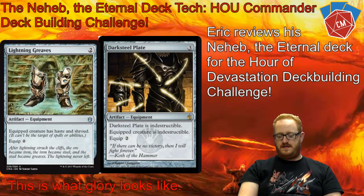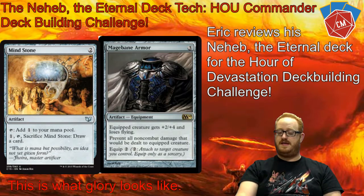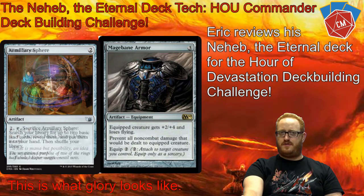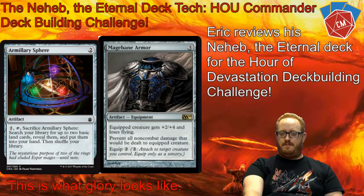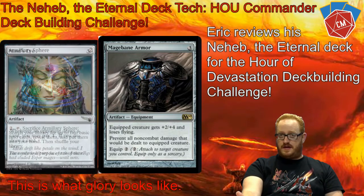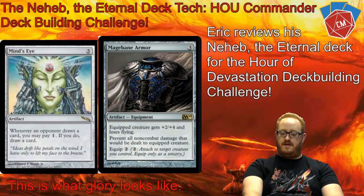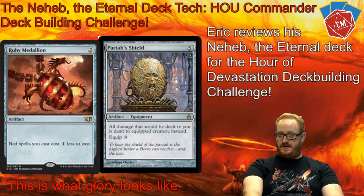A second version — not as good, but I think it's really cool. I think it's from M10. I remember pulling these in packs — the Mage Bane Armor. I think it's plus two, plus four, loses flying, but it survives all non-combat damage, so you prevent all non-combat damage to the equipped creature. Really good if you're burning everything with an earthquake ability, just to keep your commander alive.